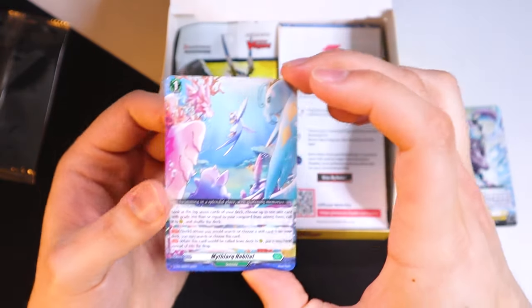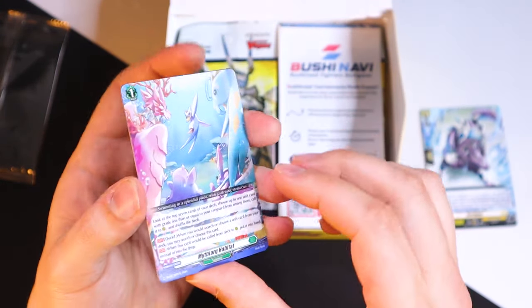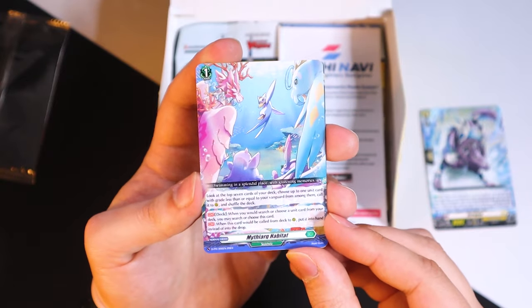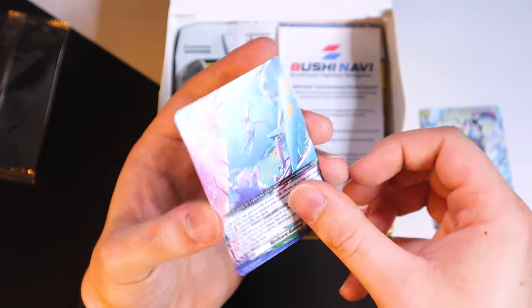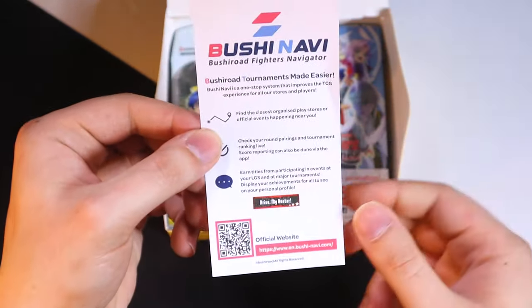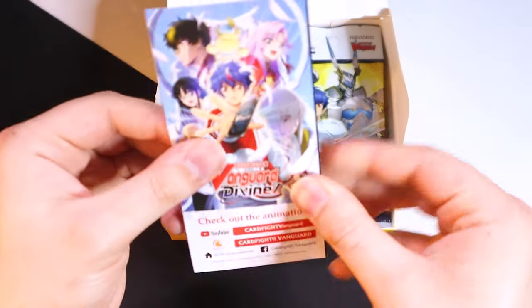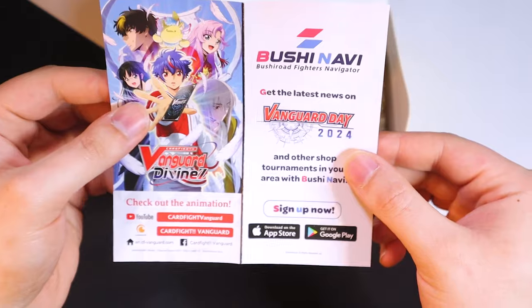And Mithrac Habitat is our other box topper — wow, so we get four cards in this thing, that's actually really cool. I'm looking forward to this box now. Having Habitat as a reprint is also really nice just for circulation purposes. Going to put those to the side — we got our BushiNavi stuff, a little ad for Bang Dream and Groovy as always, no Vanguard Zero, just Vanguard Day.